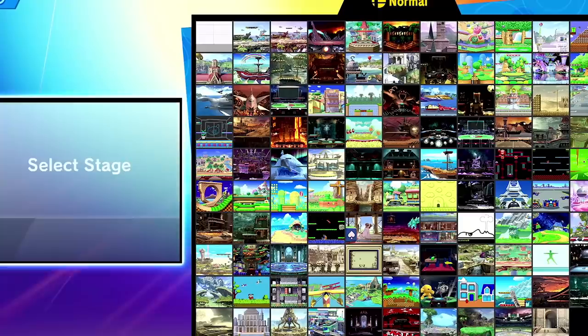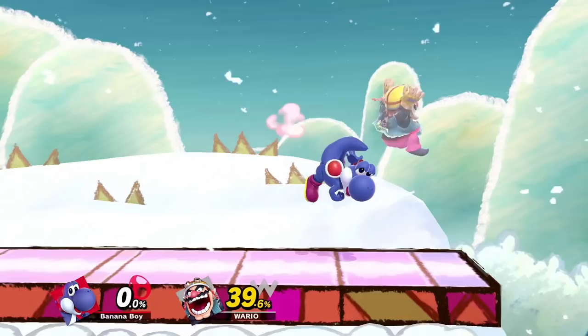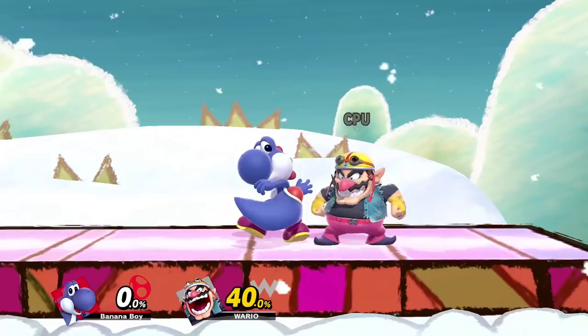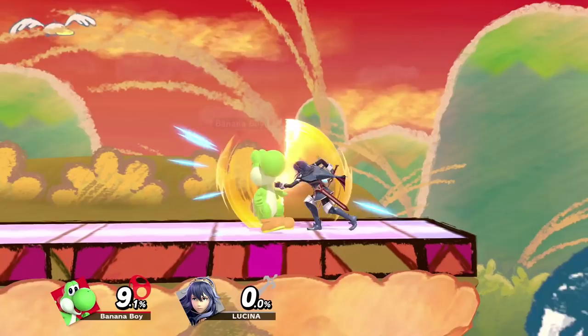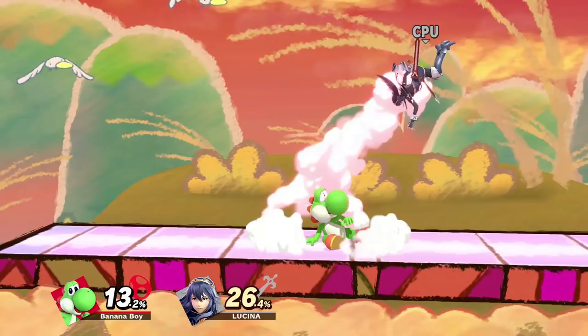Yoshi's best stages, in my opinion, are Yoshi's Story and Battlefield, since he can abuse his great platform pressure and extend his combos on platforms. His worst are the ones that don't let him abuse platforms like FD and Kalos. When getting combo'd, the optimal DI is out — if Yoshi hits you with the tip of up tilt, this DI will force him to settle for up tilt nair instead of up tilt to 80 up airs. Mix up your escape options as well. If Yoshi ever gets away with a double jump, whether it's out of a combo or when recovering, it may be impossible to challenge, so just try to maintain stage control when this happens.